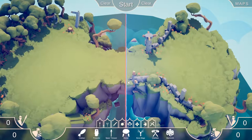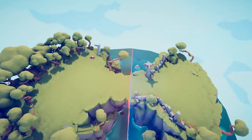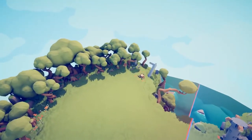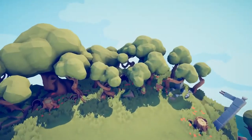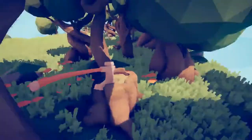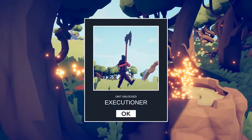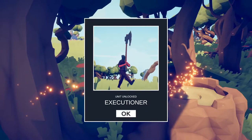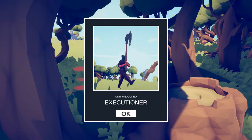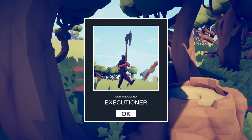In Medieval 1, press F to fly around, then go over to these trees over here. In there somewhere is a little chopped-down tree stump with a weapon in it. You just have to get close enough and it picks up automatically — I didn't have to click anything. We have unlocked the Executioner.